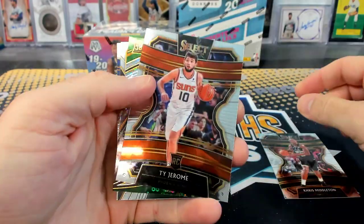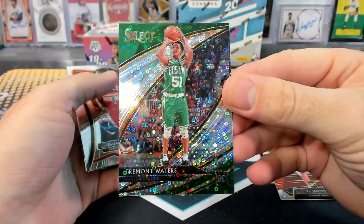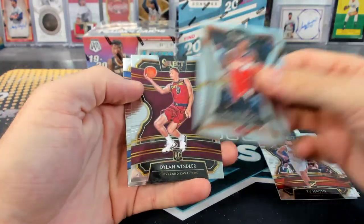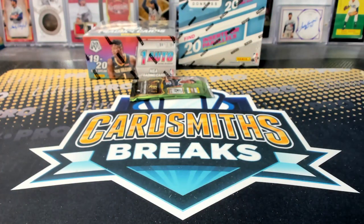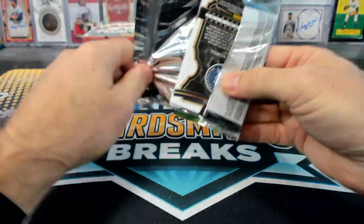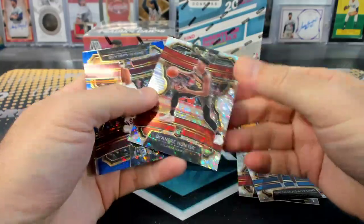Middleton. We got a fast break rookie right there. Ty Jerome. Tramont Waters, for Boston. Courtside. Thomas Windler and Derek Rose. Where's Zion hiding? De'Andre Hunter, fast break rookie.